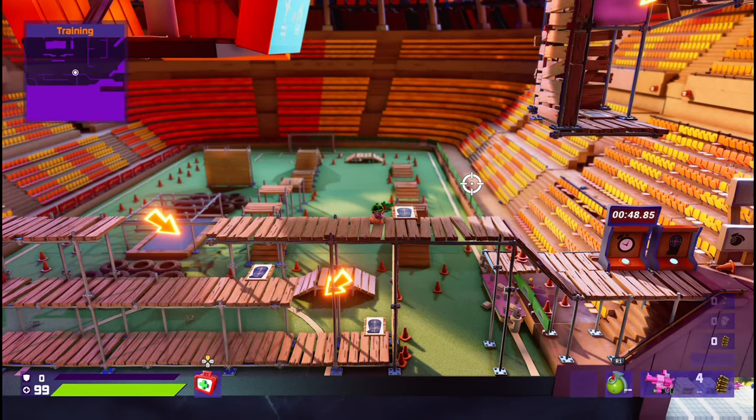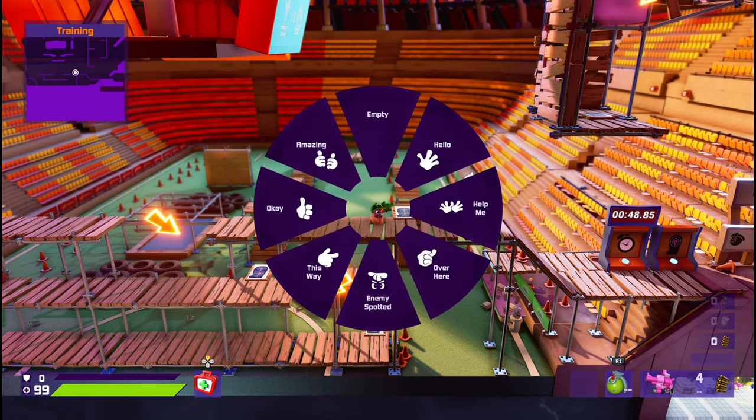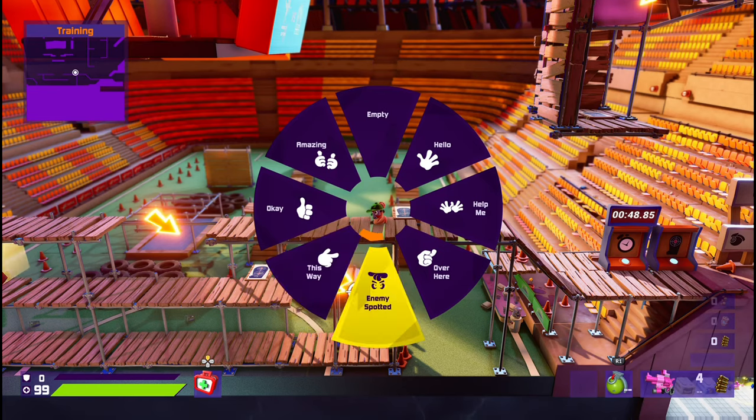What is up guys from Skullbusters and today we're on Worms Rumble. This is going to be the trophy guide called Express Yourself, and what you have to do is produce your first emote of the game. To do so, press the left button on the d-pad and then select the one that you want.